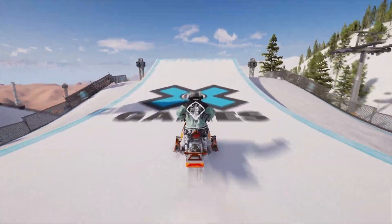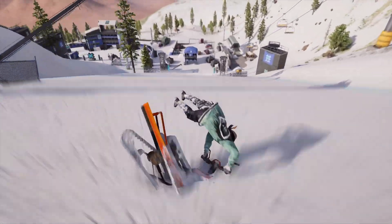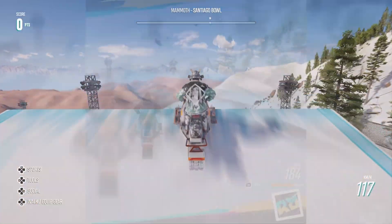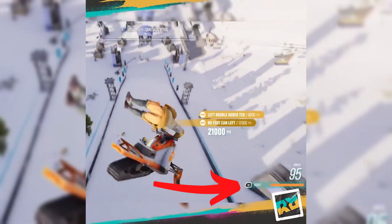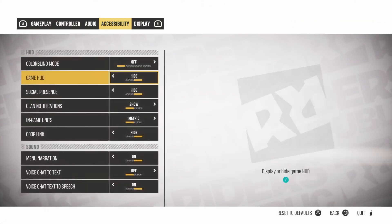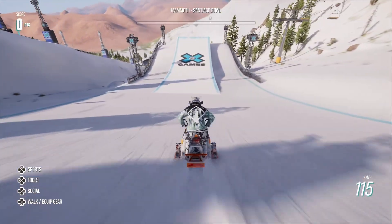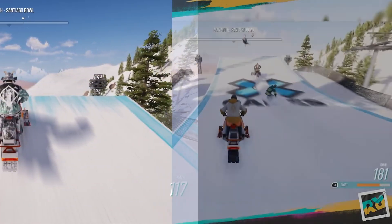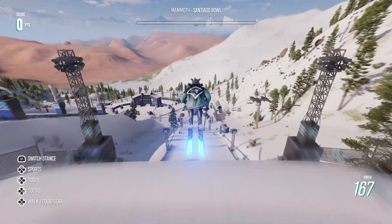Then I tried to do the second clip but I noticed I was short on speed to complete the rotations. So I turned my HUD on to compare the speeds and I noticed there's a boost button in the new video. Without any kind of boost I can only get up to this speed, but in the clip it gets to this speed using the boost, which is similar to the speed you can get with the rocket skis.